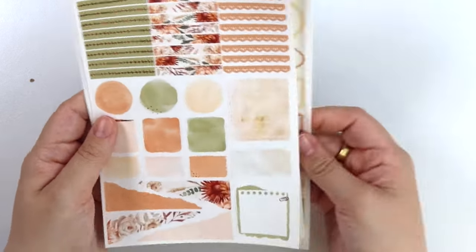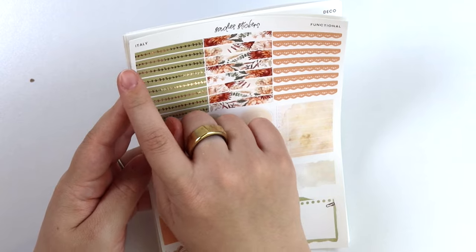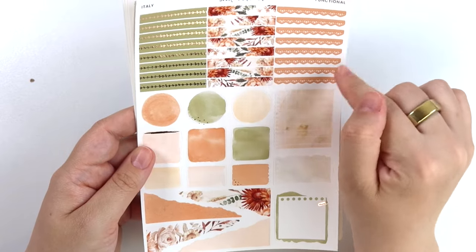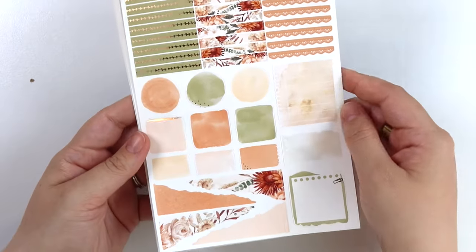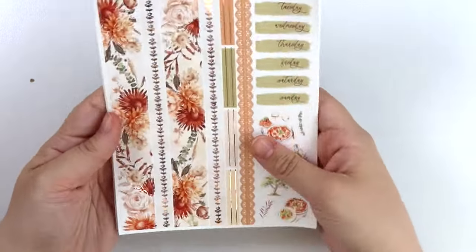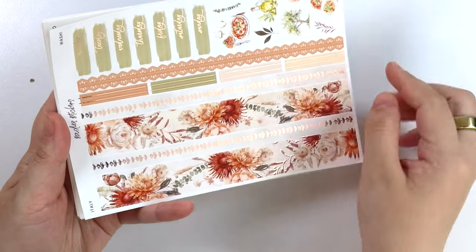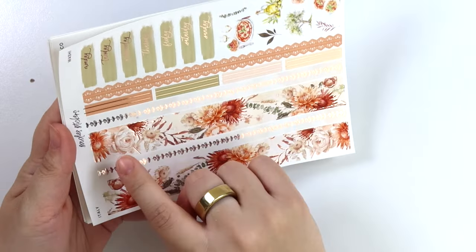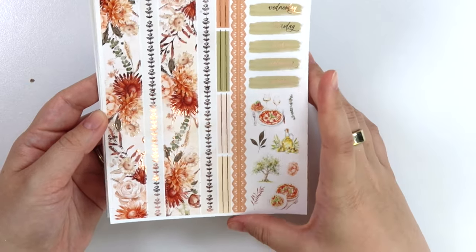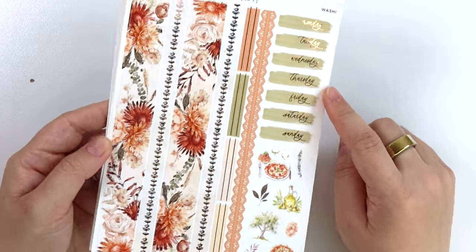Here is the functional add-on. You can see the headers are that green color with a kind of stemmy pattern. Then we have the florals and the lace, and the rest is pretty self-explanatory. On the washi page we have a really pretty foliage design — it's not quite the same as the header but it matches pretty well — and then foiled florals of course. For the deco we have that dinner scene again, some oil, a tree, and more food. And then we have the date covers as well.